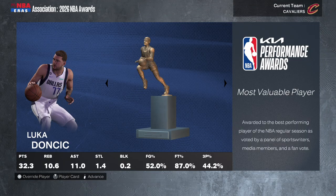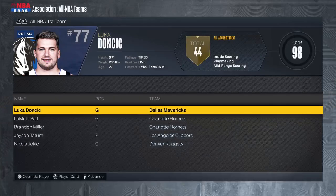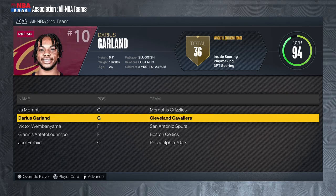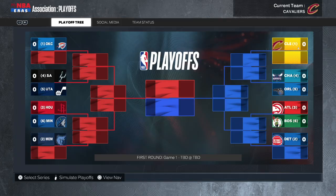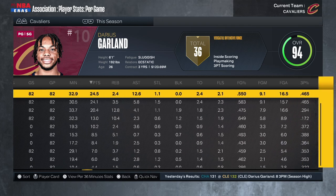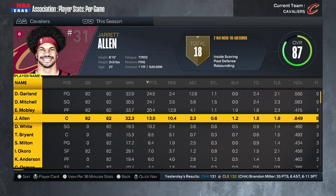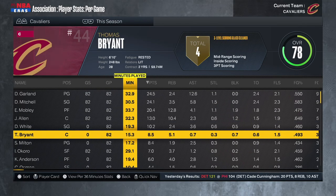The boys are hooping again — we went 64 and 18 for the third straight year at that pace. Luka Doncic gets MVP for what I'm pretty sure is the third year in a row. We got Coach of the Year again. Darius Garland made All-NBA second team, Evan Mobley made All-NBA third team and All-Defensive second team. We were the top team in the Eastern Conference. Darius Garland led with 25 points, 2 rebounds, 13 assists. Evan Mobley's three-point shooting still wasn't great — if we don't win it all this year, Jared Allen has to go.